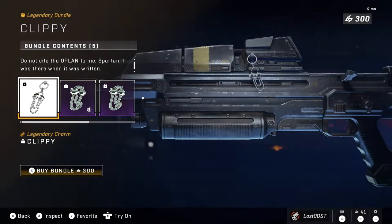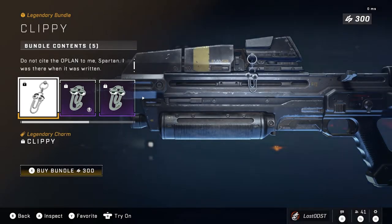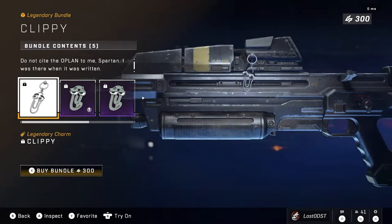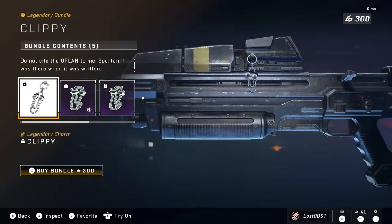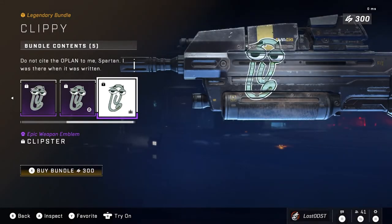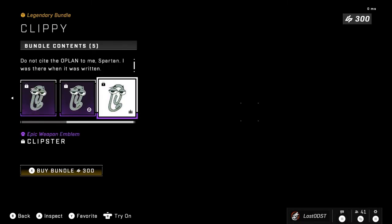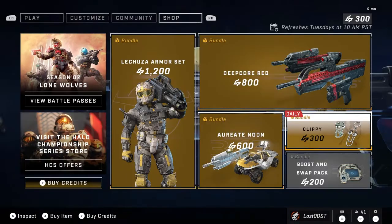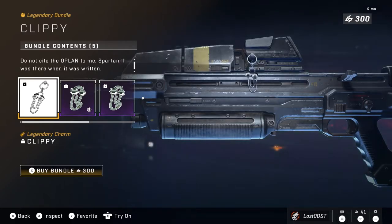For the daily item this week, we get Clippy — which is pretty funny because Clippy has found his way into Halo. He is a Microsoft thing after all, so it makes sense. You get a Clippy weapon charm plus the armor emblem, nameplate, vehicle emblem, and weapon emblem — all for 300 credits. I think that's fairly priced, though I probably would have paid 200. I really want that weapon charm but 300 credits just for the charm is probably not worth it.